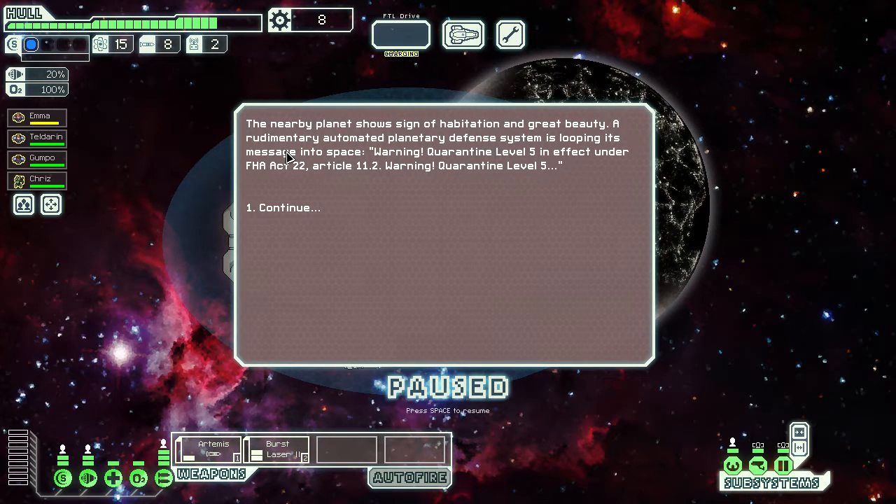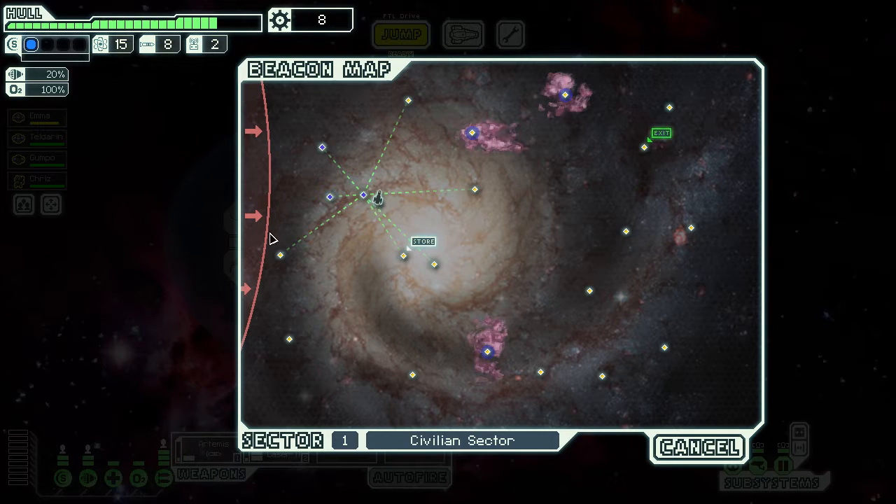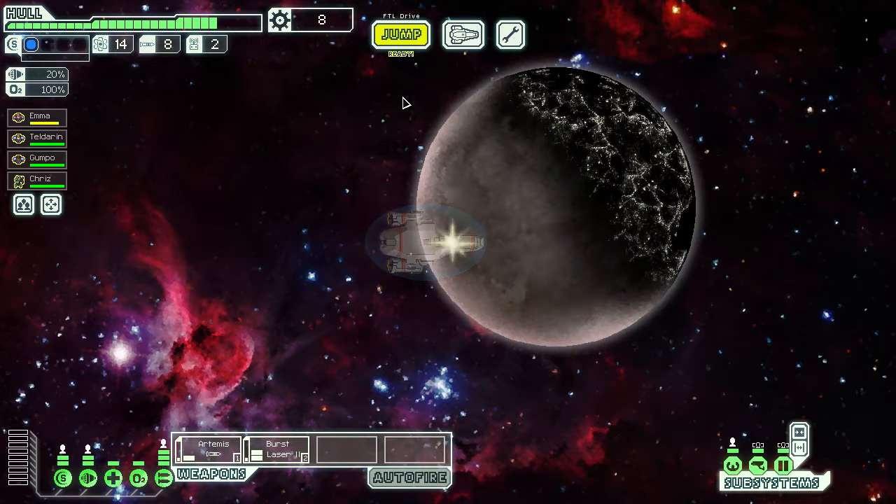The nearby planet shows signs of habitation but has a rudimentary automated planetary defense system looping a message: "Warning, Quarantine Level 5 in effect under FHA Act 22, Article 11.2." That's a dead jump. Now the federation is starting to come after us, so I think we're going to try and hit these three nodes and see how much time we have.